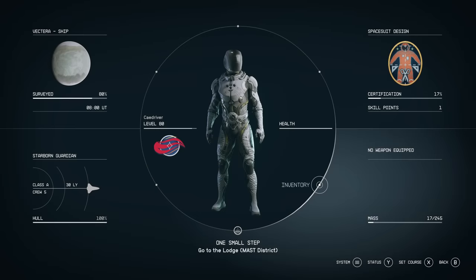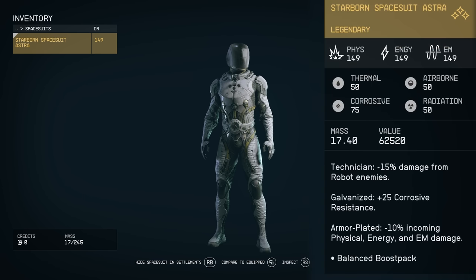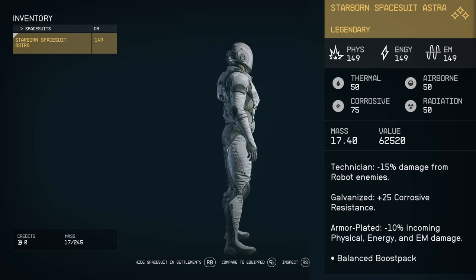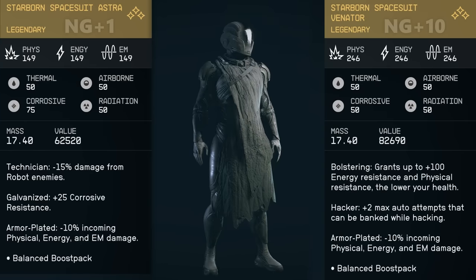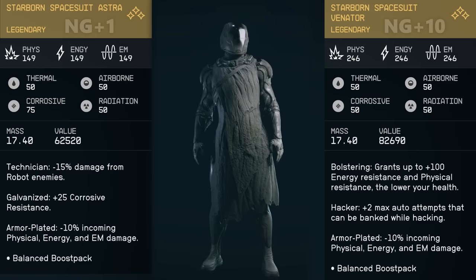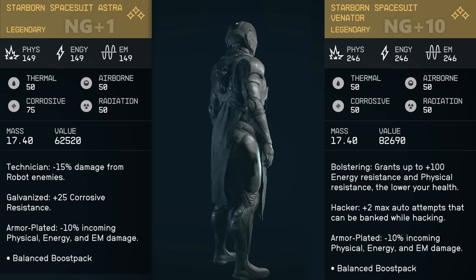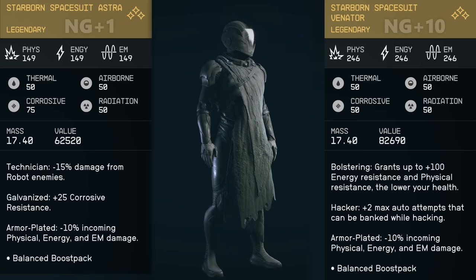The armor you start each New Game Plus with will be a one-piece legendary armor set, starting with the Starborn Spacesuit Astra, with its appearance changing and armor stats increasing each time you enter the Unity, up to nine times, with the current final suit being Venator. This one-piece suit has its own boost pack too. Unfortunately, the Starborn suit cannot be modified, and the legendary effects it comes with are randomly rolled. Depending on what effects you get, you may want new armor sooner rather than later, since this is a single gear piece that can be replaced by a helmet, pack, and suit with their own benefits. This feels very much like a get-you-started kind of suit, unless you want to make this a challenge run.